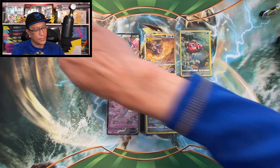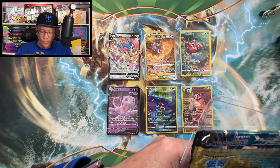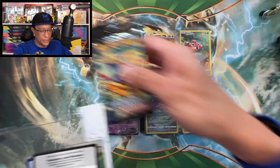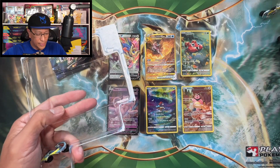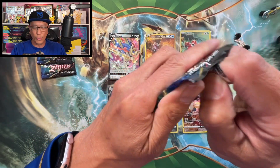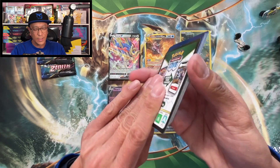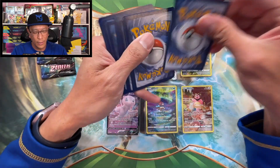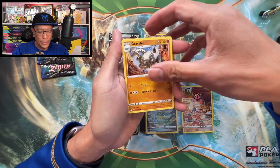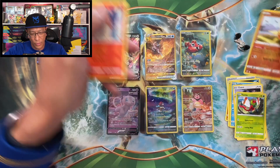Here we go, another Intelleon pin collection blister pack. So glad I decided to open these as part of the giveaway announcement. There's the code, there's the pin — I love collecting the pins. I have a corkboard full of my pin collections from all throughout the years. Fire energy, Graveler, Pokemon Catcher, Corsola, Purrloin, Yanma, Solrock, reverse holo, Alolan Vulpix non-holographic.